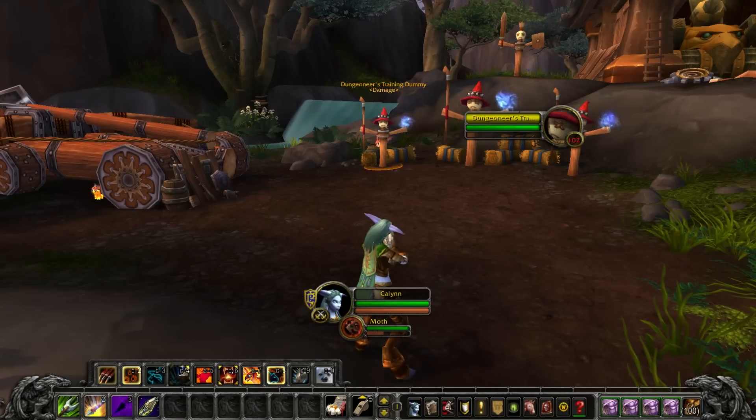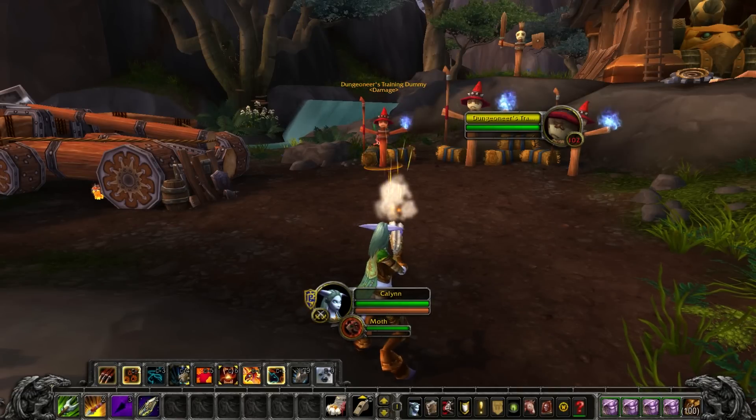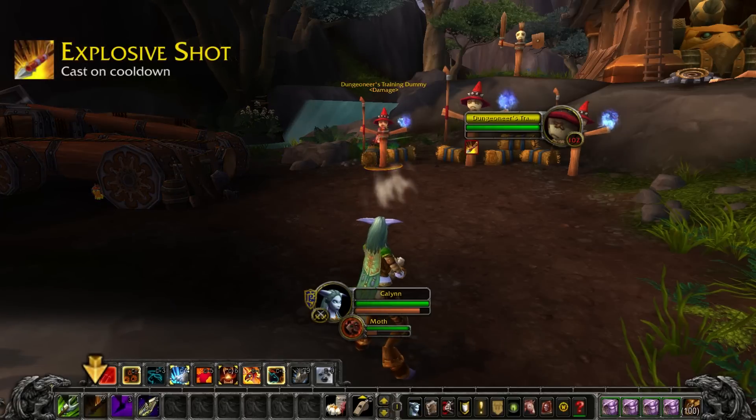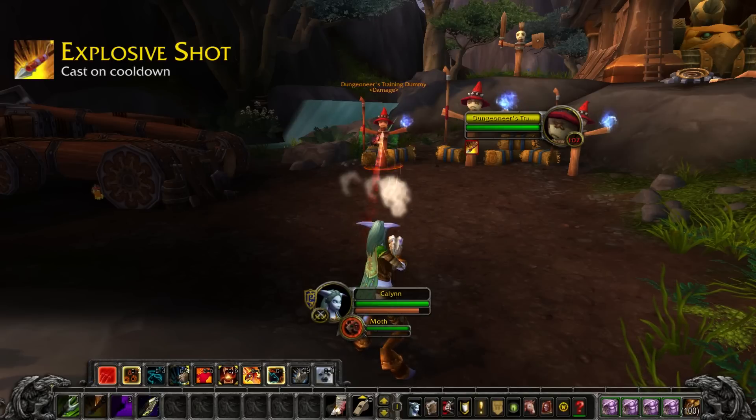Once you're in combat, you'll want to spend your focus whenever possible on one of three main abilities. The most important is Explosive Shot — that's your hardest-hitting ability, so you should cast it immediately whenever it's available.